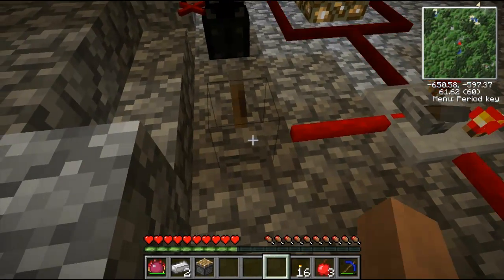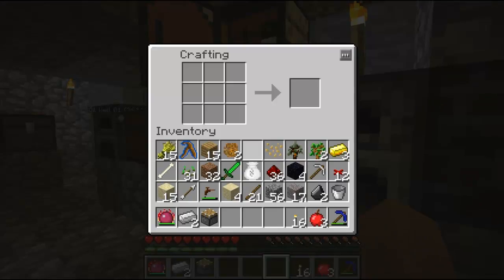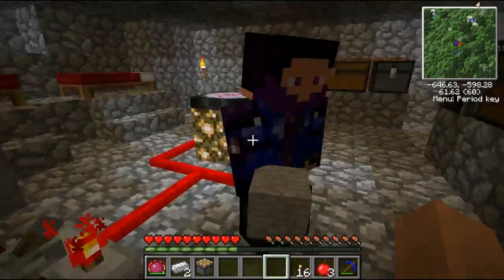So wait, all I need to do is this — you put a button there and it flips back and forth. We need some stone — I think I burned all of it. I got some stone. Let me make a button.